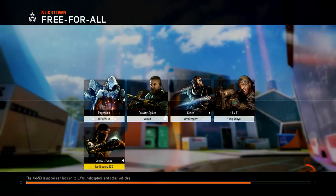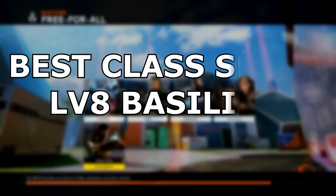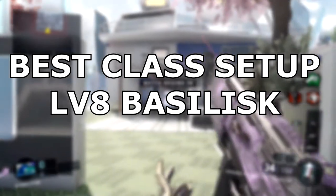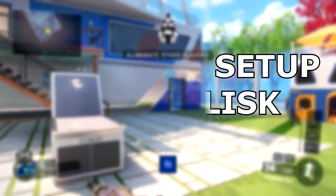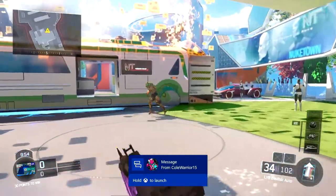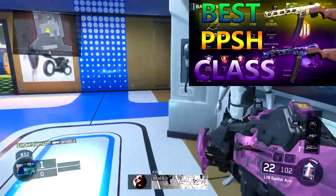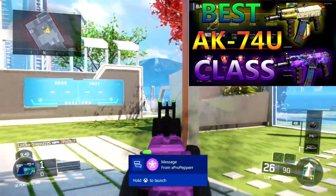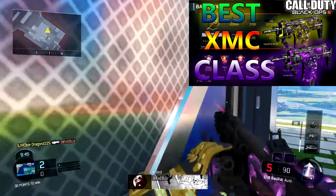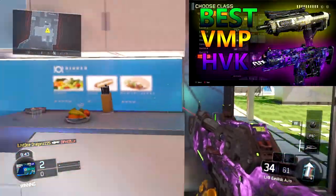What's going on guys, it's your boy Ice Dragons, welcome back to another Call of Duty Black Ops 3 weapon best class setup video. Today we're going to go over the Level 8 Basilisk — that's a DLC weapon locked in supply drops. If you guys want to see more guns I cover — MSMC, AK74u, PPSH, any gun on Black Ops 3 — check out my playlist in the top right.